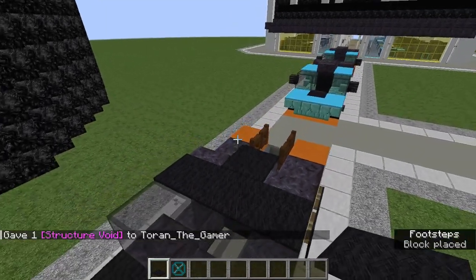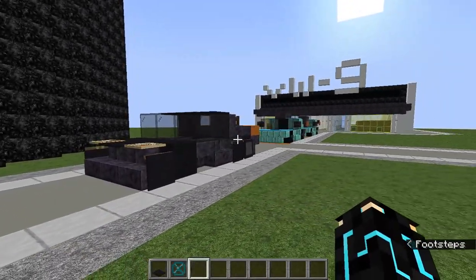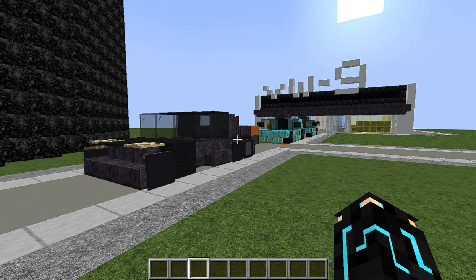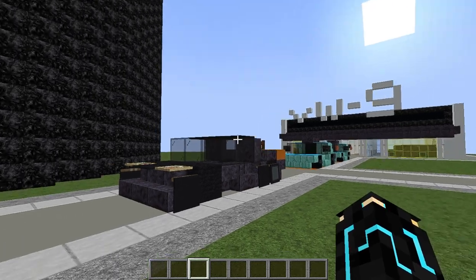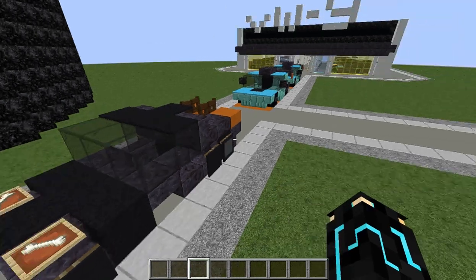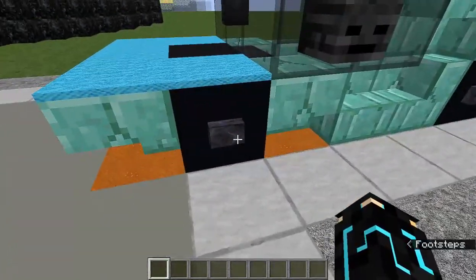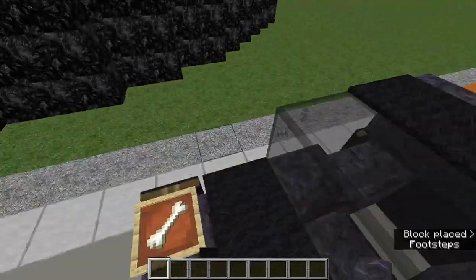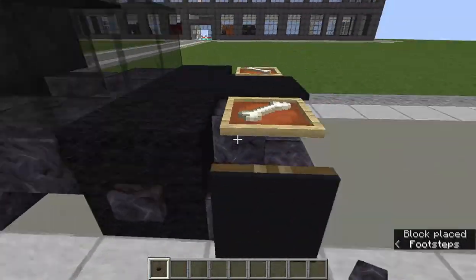That is now the Koenigsegg complete. Now if you guys want, you can either add carbon wheels or silver wheels — carbon all day if it's a Koenigsegg.